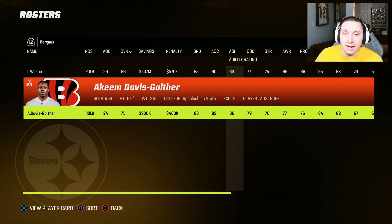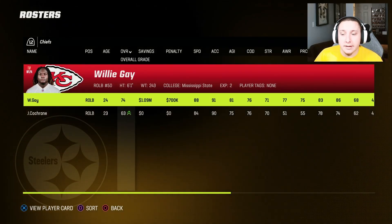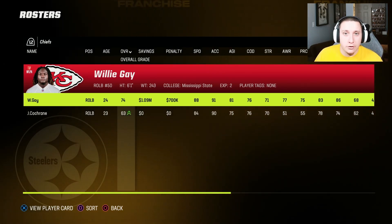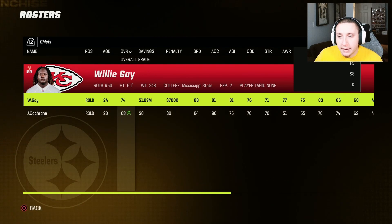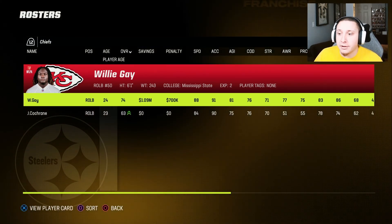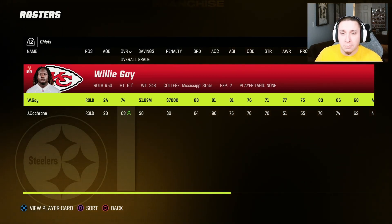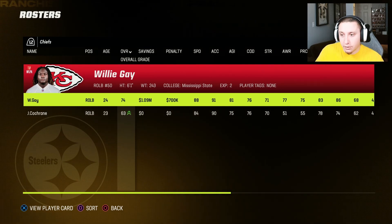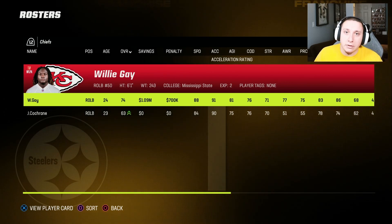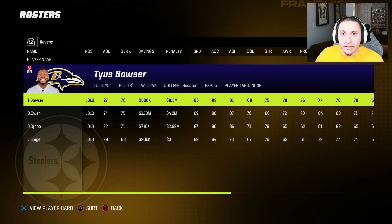The sixth spot is Willie Gay from the Kansas City Chiefs. This is a team that could probably use him, so they're probably not going to let him go easily, but if you can grab him he's a good addition. At 24 years old and a 74 overall, he's not going to progress to an elite point, but he has really good athleticism and can help you get sideline to sideline — which is what you want from these players.